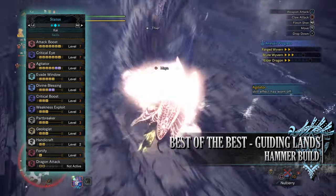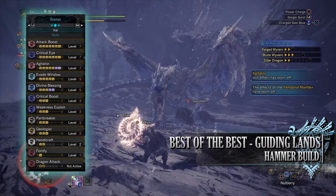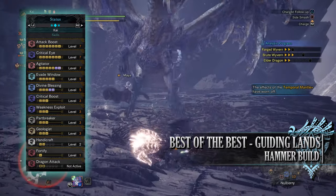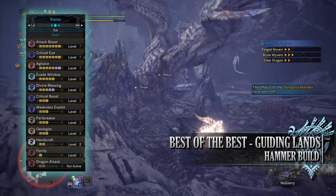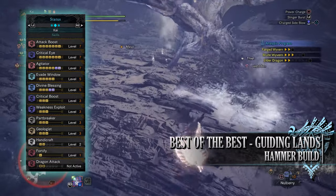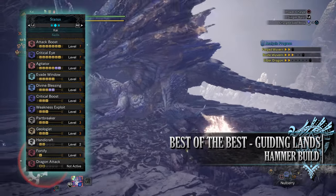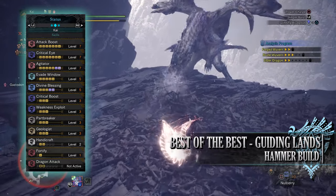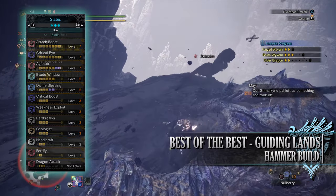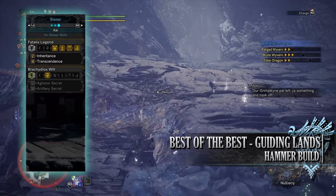You have Geologist at level 3 — Geologist in the Guiding Lands is another essential skill. You only really need it at level 1, but having it at level 3 in the Guiding Lands allows us to loot the monster materials that are knocked off monsters twice instead of once, at least against the high tier monsters. On top of that when it comes to bone piles and mining nodes, you're able to farm them an additional time thanks to having Geologist at level 3. You also have Handicraft at level 2, Fortify at level 1, and when you're wearing your mantles you'll have Dragon Attack at level 2. Finally for the set bonuses you'll have the Fatalis Legend set bonus, which includes Inheritance and Transcendence.